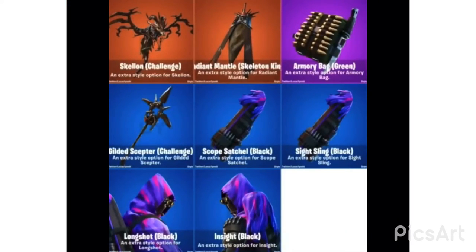We also got the Aura skin getting a brand new dark style, which turns it all black and brown. And here are some pickaxes and gliders, including two new skin styles. In the top left of the screen, that's the Aura glider, which is most likely going to change.